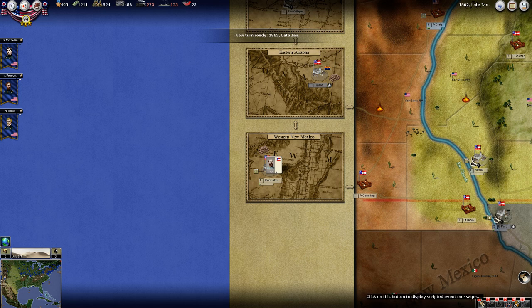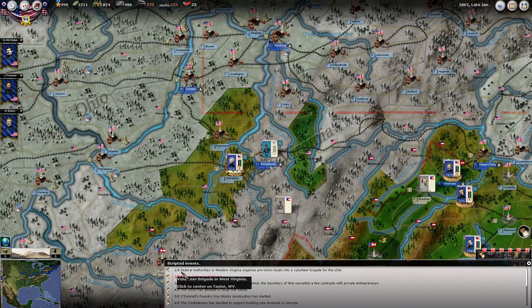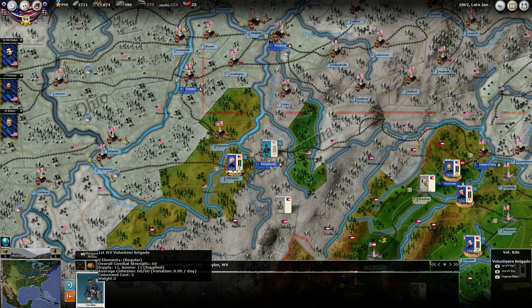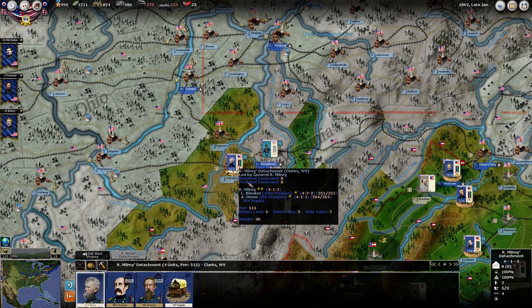Baylor is coming up here through Western New Mexico. We're going to need to get an idea of what's going on with him. Not a great deal happened. Let's take a look at the messages. The federal authorities in Western Virginia organized pro-union locals into a volunteer brigade for the USA. So we've got a free brigade here of three regiments of volunteer infantry. That isn't too shabby.